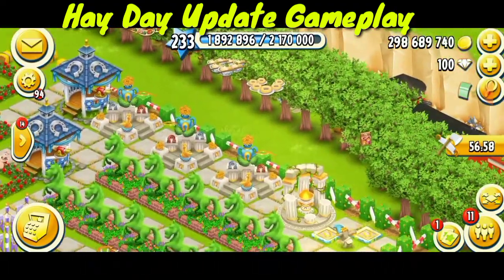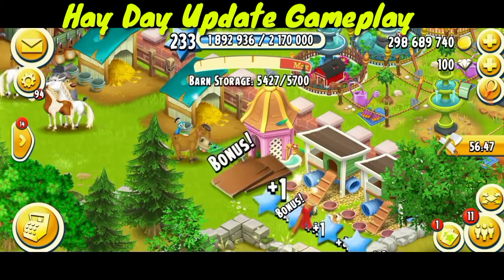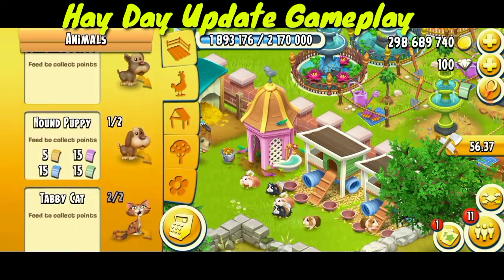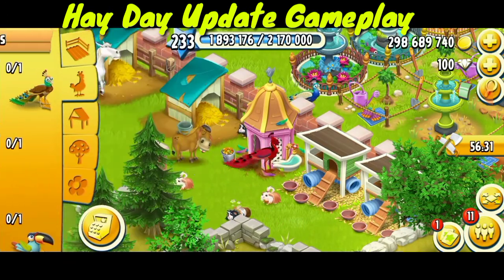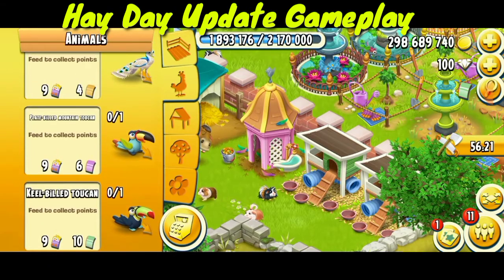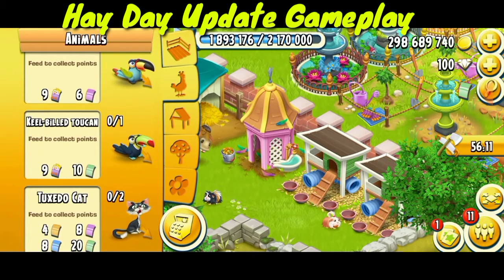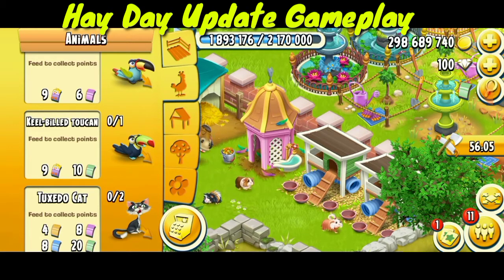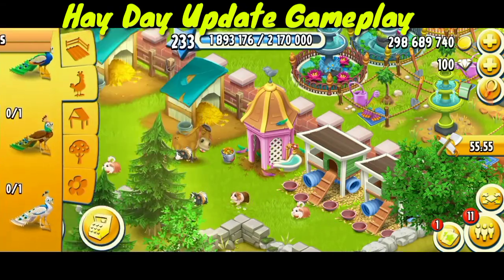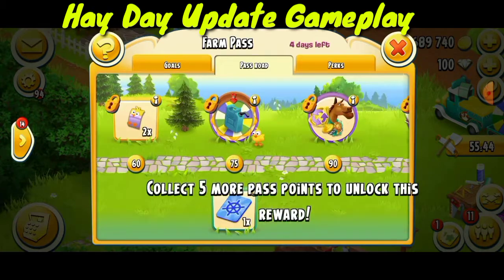The next new things are the new animals. We will have many new animals. Let's check the peacocks. Here you can see the white peacock — I don't have enough vouchers to buy it. These three are the new ones: white peacock, platybill mountain token, and neil build token. It will take nearly a year to collect enough chick vouchers, as the only chance to win them is through the farm pass.